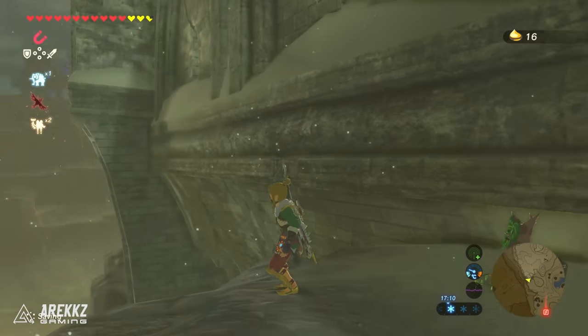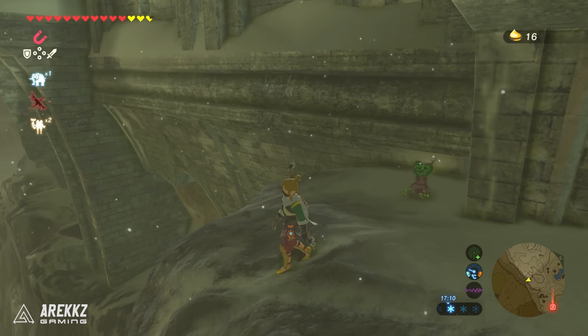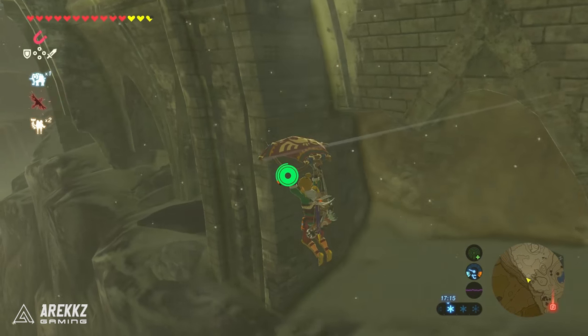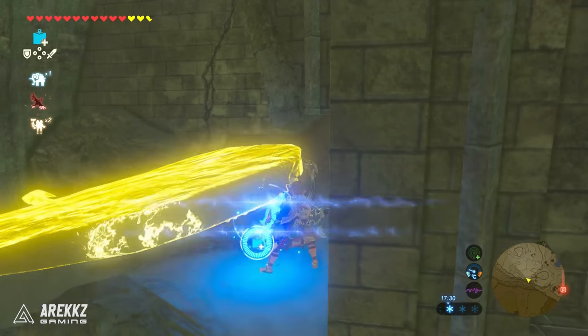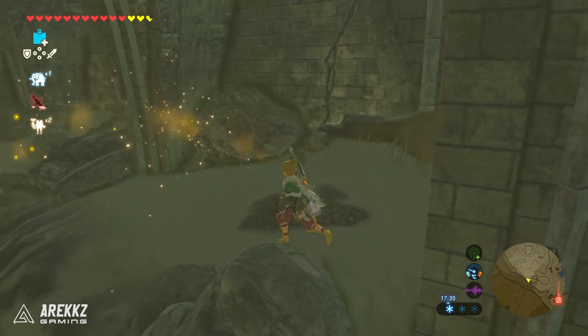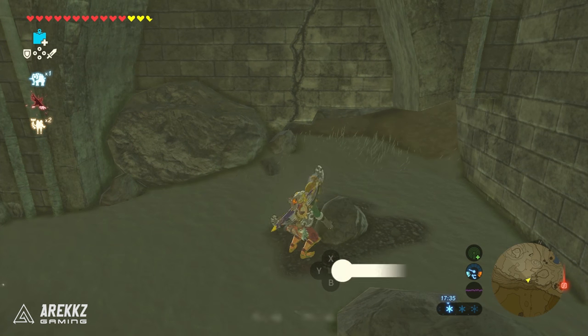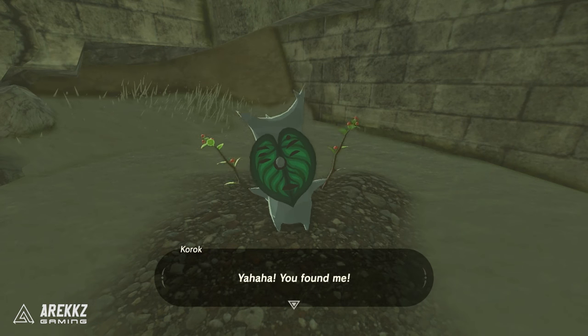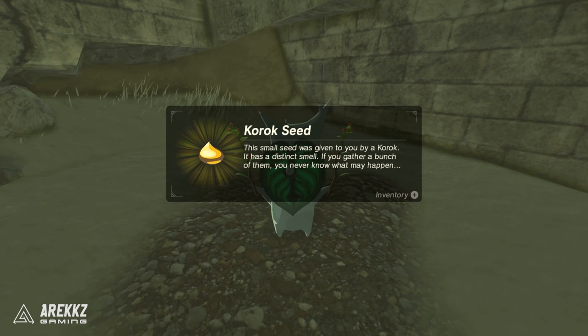After that there is another one very close by. Glide just down from where you were and you'll find a conveniently placed slab. This one is not metal, so you'll actually need your Stasis Rune. Freeze it and hit it a few times to build up energy, and then once the stasis is removed the slab will fly off. Below that is another boulder — pick it up and there is your Korok.